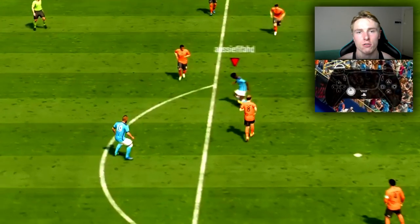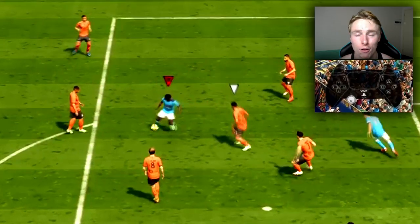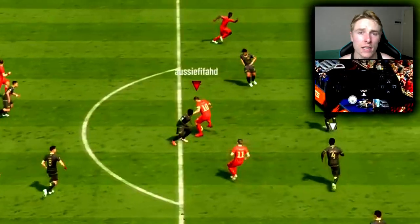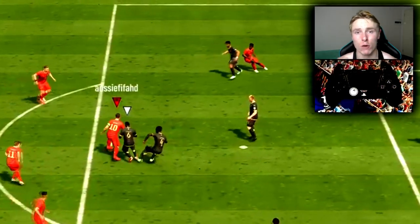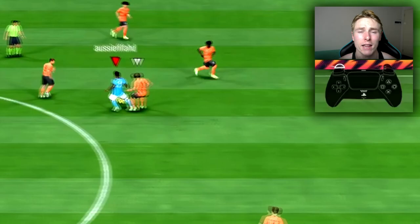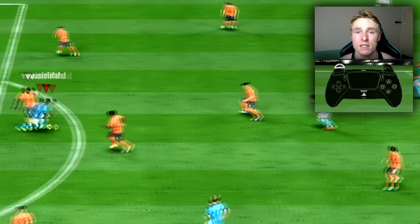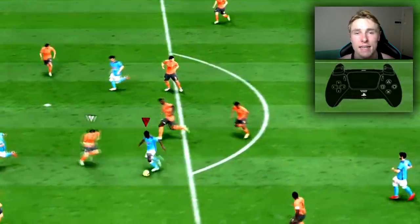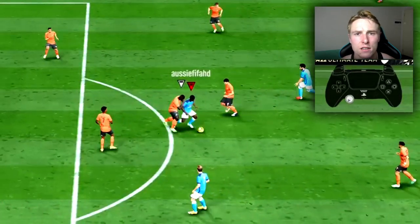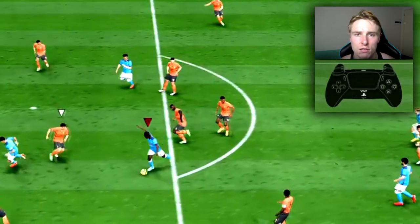Receiving the ball with your striker and utilizing shield to hold up the ball is a great way of keeping the defender away from the ball and keeping your back towards that defender, so that you don't give away the ball cheaply. This is very good for holding up the ball and looking for a subsequent pass or even a skill move to then try and beat the defender and get that shot off. Simply pass the ball into your attacker and hold down shield as you receive it to keep the ball away from the defender.